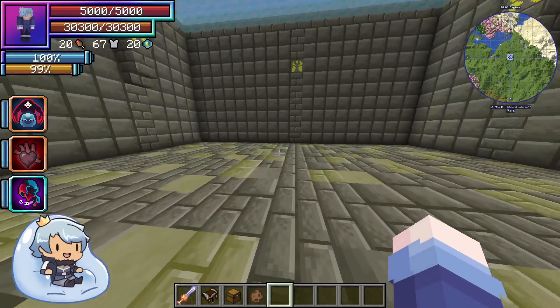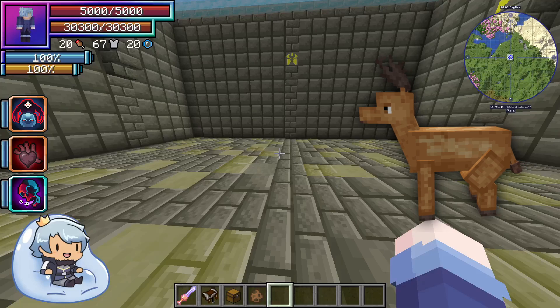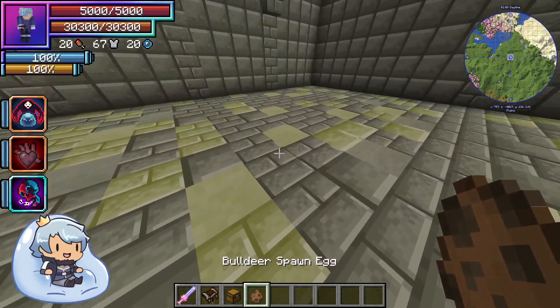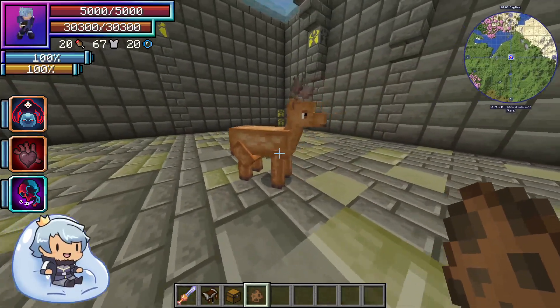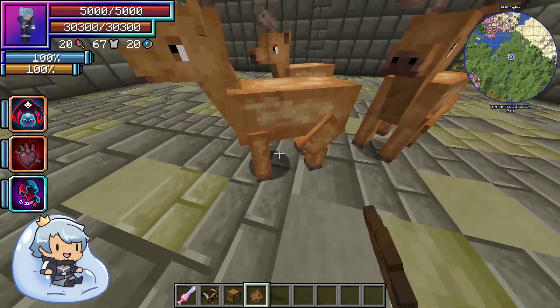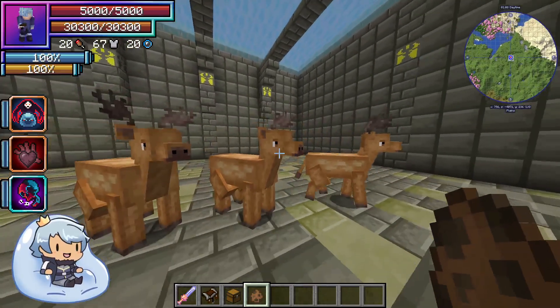Hello there everyone and welcome back. Today we're going to be going over the bull deer mobs in the Tentura Reincarnated mod for Minecraft. We're going to go ahead and spawn one, and this is what bull deers look like. They all have antlers — I don't think I've ever seen one that didn't have antlers.